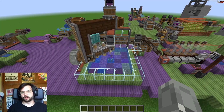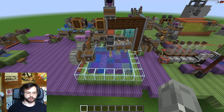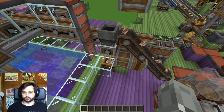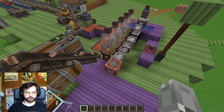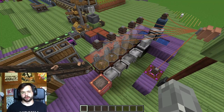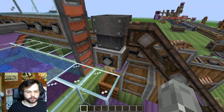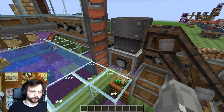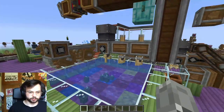For the lime dye we have a lot of options, but we chose the sea pickle because it gives lime dye directly. We start off by creating bone meal using a composter. I chose to fill it with mushrooms since I already had this setup from the other parts, but anything to compost is fine — just get some bone meal.